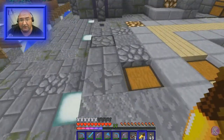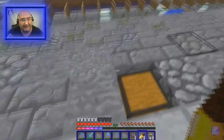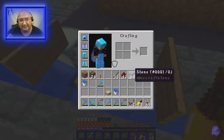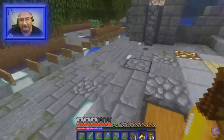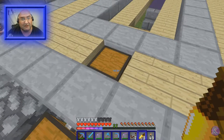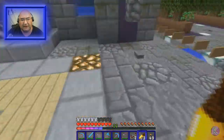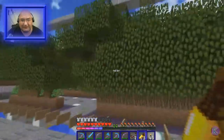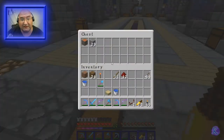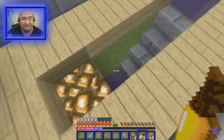Initially this was going to be the chest that everything went to, but instead I decided to route everything through a hopper-dropper-dispenser elevator system that works its way into here. This is very helpful because when you cut down the trees you don't want to stick around waiting for leaves to fall and collect all the saplings — you want to be able to move along and still collect everything. It's not super fast but it does the job.